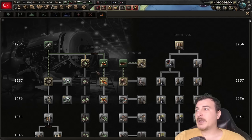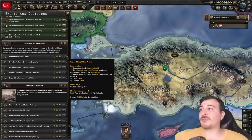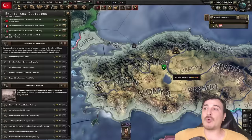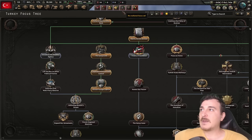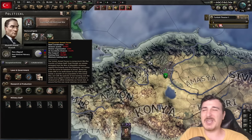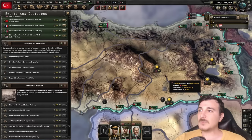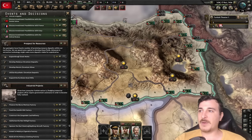Most of our initial research is going to revolve around industry. We're going to gun for Excavation 2 and 3 so we can start exploiting our provinces more — we can get 23 more steel from Izmit, a lot more chromium from various provinces, and even 12 more steel from Ankara. We do need Construction 3 and Construction 2 for most of these decisions. Now that we have the research slot, I'm also going to quickly do Lessons of the Great War so we unlock the reforming our armed forces decisions.